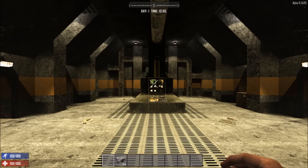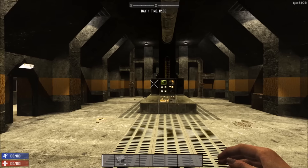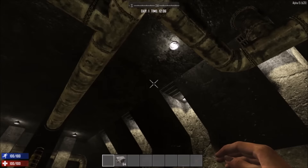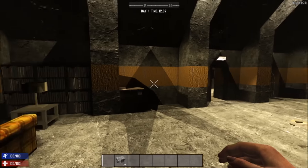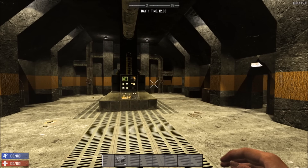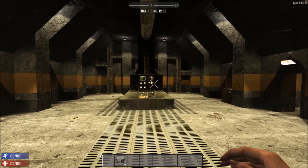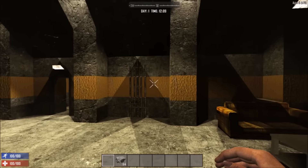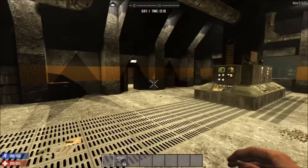Hello everyone, it's Joel from the Fun Pimps and I'm here today to show you a few things. This is a new POI — actually it's a new bomb shelter that Christian Hewnick has made. He's my nephew and our newest level designer, and he's doing some pretty awesome work already. I'll give you guys a tour.